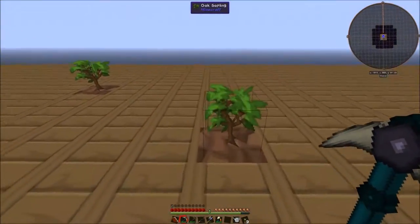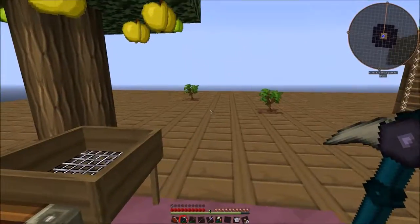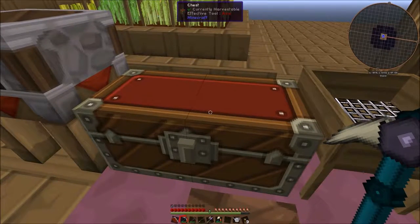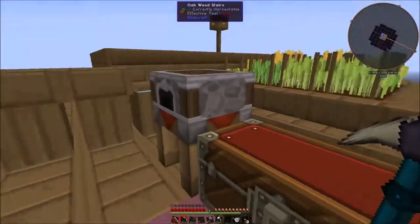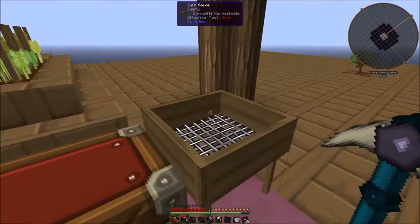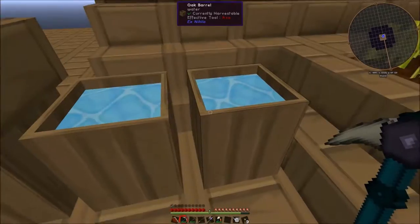So what I did was I grew a lot of trees and chopped a lot of them down. I used the crook to get silt worms, grew some more trees, put silt worms in them to turn the leaves into infested leaves, then crooked those to get string. I put the string in the barrels to get dirt, and then sieved the dirt to get stone until I had enough to make a furnace. Then we made some more barrels.